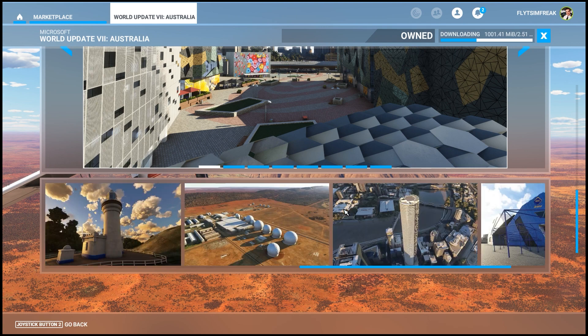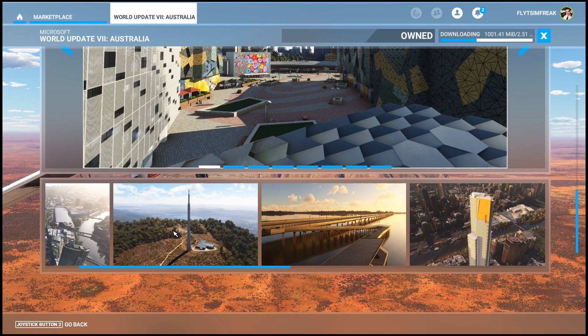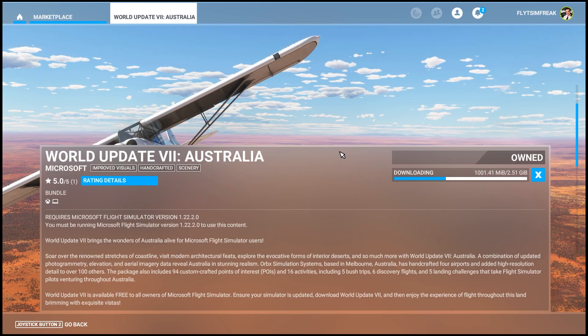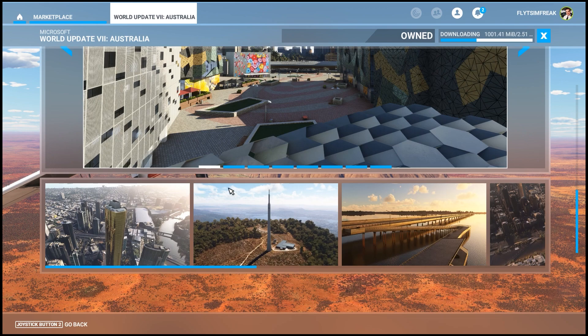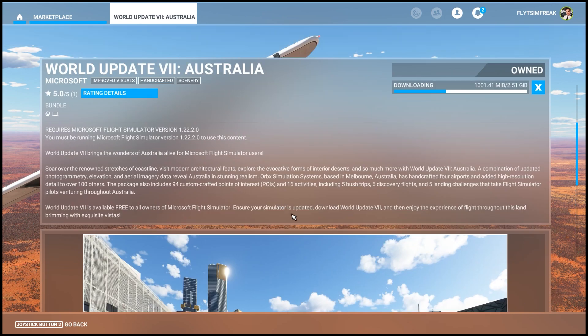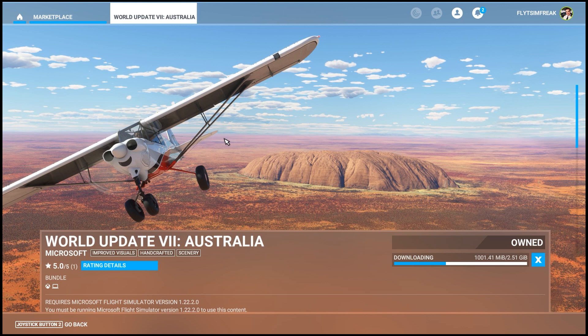I'm excited for this one — Australia is beautiful. I'm curious if they've added any new animals, but I am excited to see the coral reefs, the water masking, and of course Sydney and Brisbane. Once the download is complete, I'll show you how to validate that it's installed and then give you a little tour of some of the new stuff that's been added.